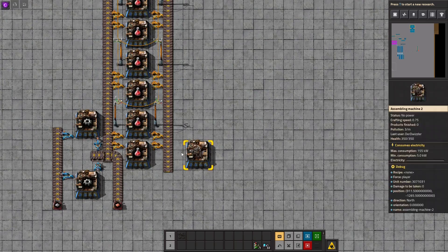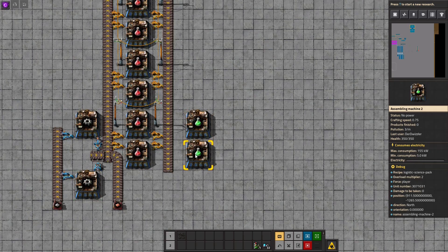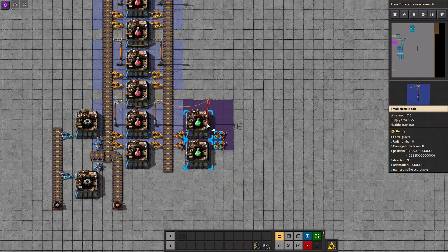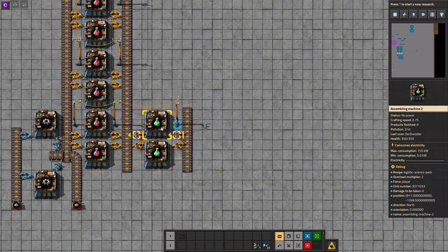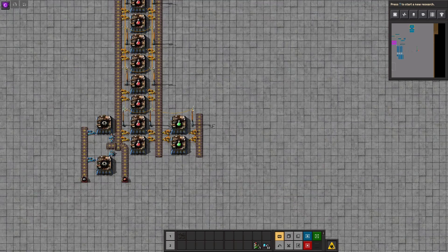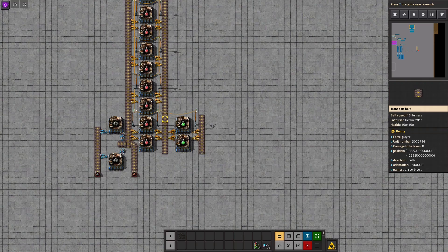Now let's go for the logistics science pack. Let us simply set up a small example right here. We will need six seconds to produce those, so we will need exactly 16 machines.